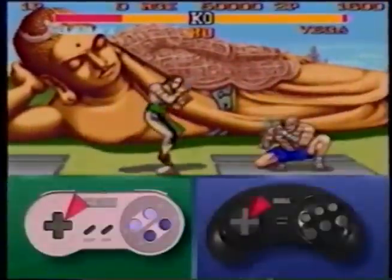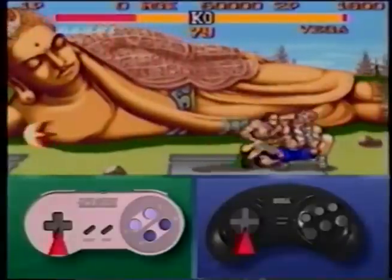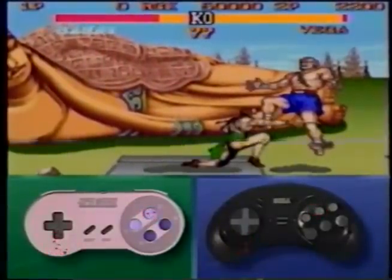When in range, jump at your opponent with a late fierce by hitting your fierce punch button at the last possible moment before contact. Immediately follow with a high or low strong and low strong punch.